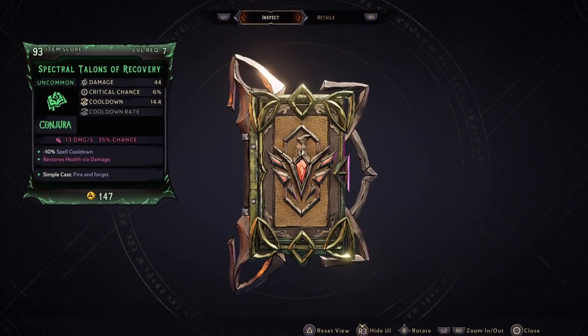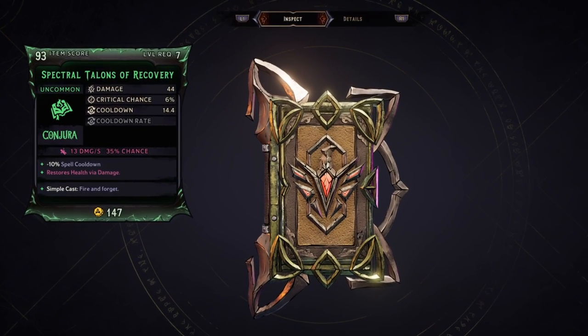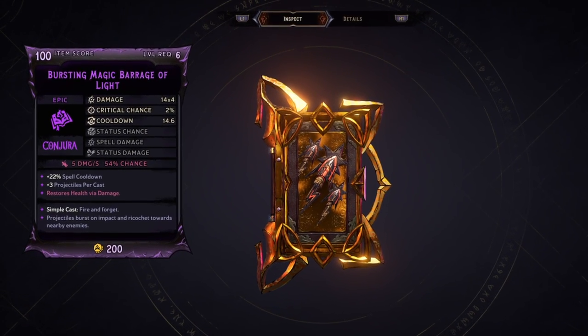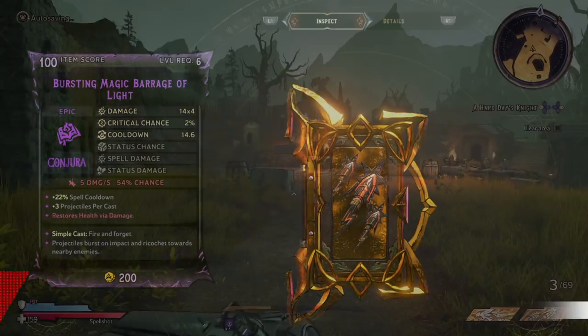The 2 spell types you want to equip are low cooldown spells — nothing higher than 17 — and make sure you get health back with damage. The Spectral Talents is good, and also the Bursting Magic Barrage of Light. Basically any kind of spell that does ranged damage but gives you health back.